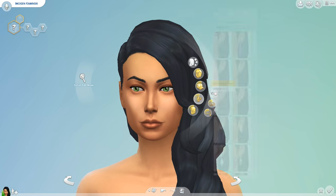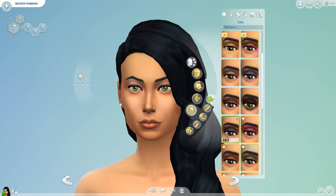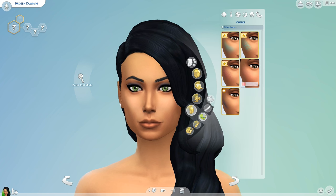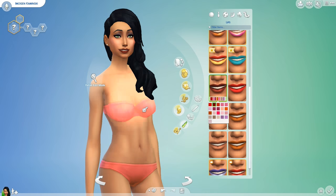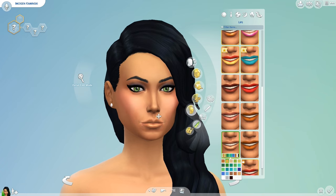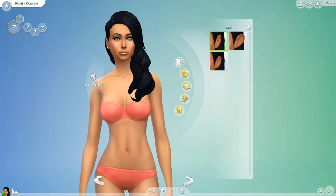So you create a Sim first off — it can be male or female depending on how you want to play. Obviously I am going with a female. It has to be a young adult and you have to give them the aspiration of Love with a subcategory of Serial Romantic, and the traits need to be Romantic, Snob, and Materialistic.